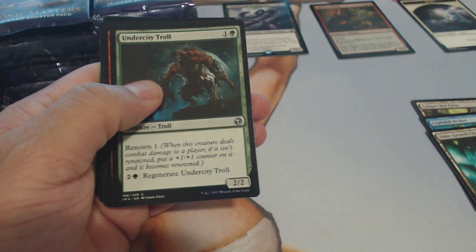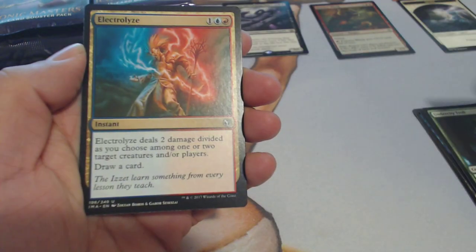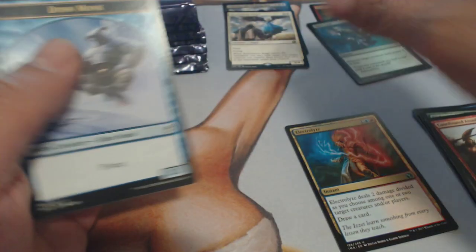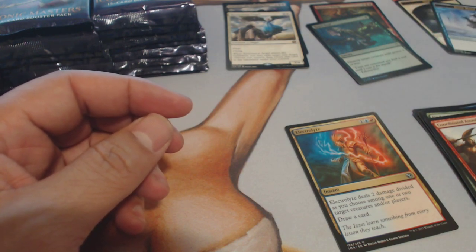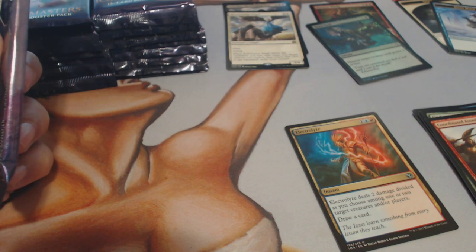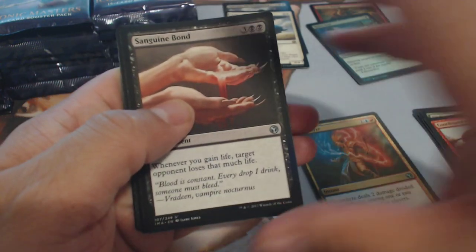Undercity Troll, Coordinated Assault, Electrolyze, and a Restoration Angel. I think this is one of the better angels in the set — though the best one is Archangel of Thune, which is a mythic. Resto looks like it fell to about two dollars.